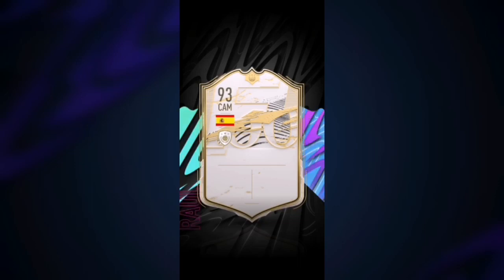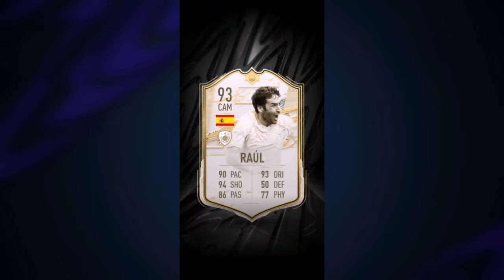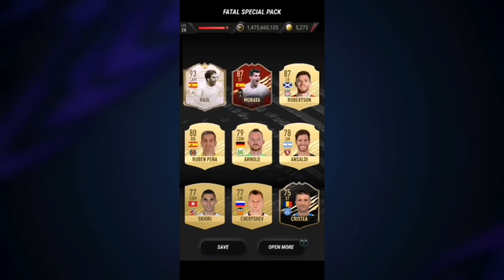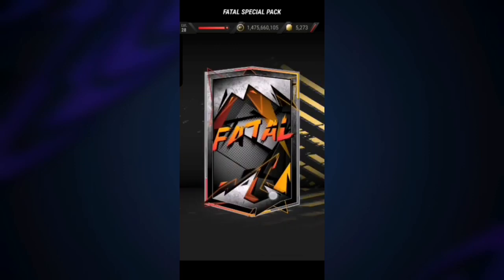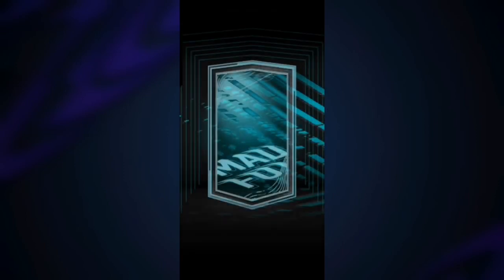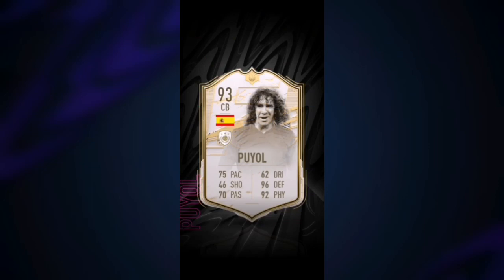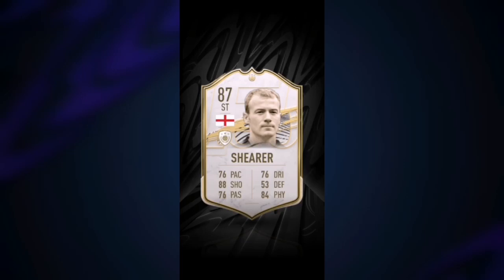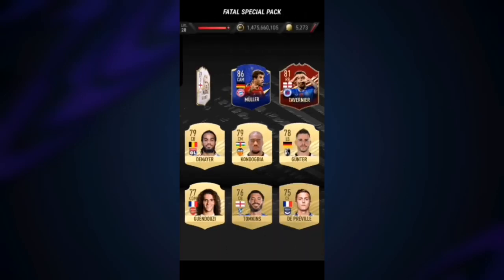CAM — it's going to be Raul 93 rated, and 87 Morata, 87 Robertson — holy crap! And another icon in a row — come on! It's another prime icon moments, going to be Spanish again, sent back. It's going to be Puyol 93 rated. And we also once again get Shearer for the third time in this video.